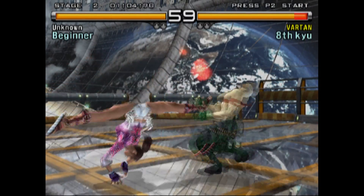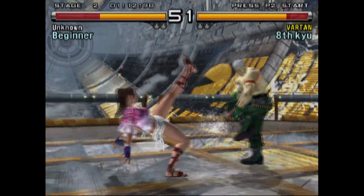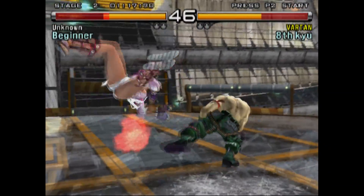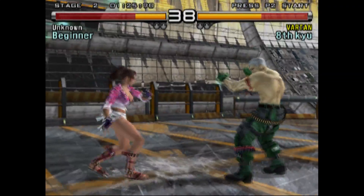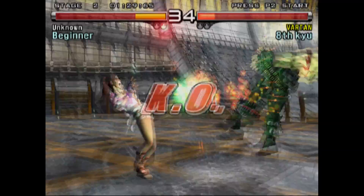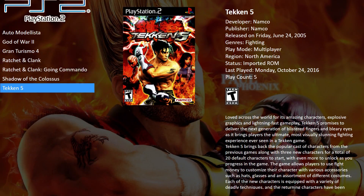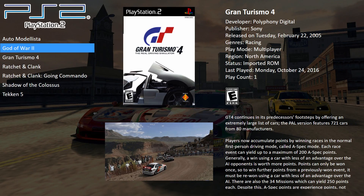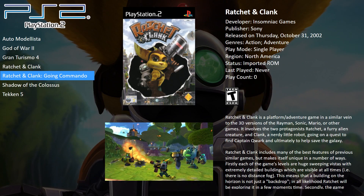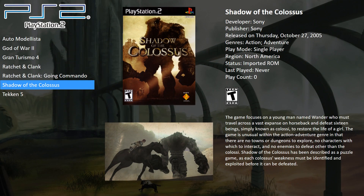We'll just play one more round here and then we'll move on to another game. So if I hold select and press start, I can exit back into Big Box. I'm going to exit Big Box now because I need to change some of the settings for the games I'm going to test. I'm going to test Gran Turismo 4, God of War 2. Any Ratchet and Clank game has weird bugs within the textures — I'm hoping they'll be able to fix this in the future. Shadow of Colossus does run good, but I'm going to make a full video just on that game itself.